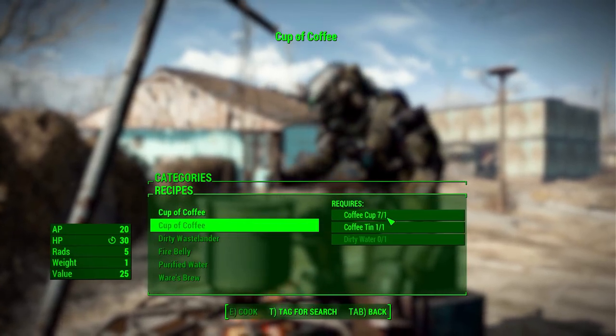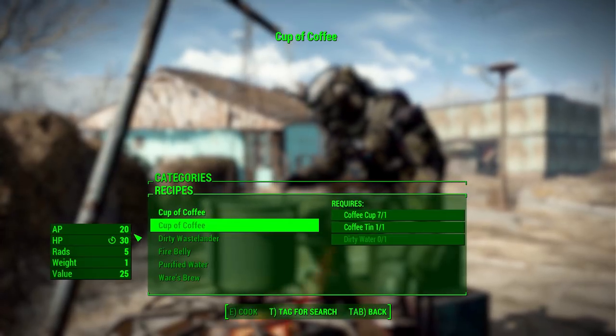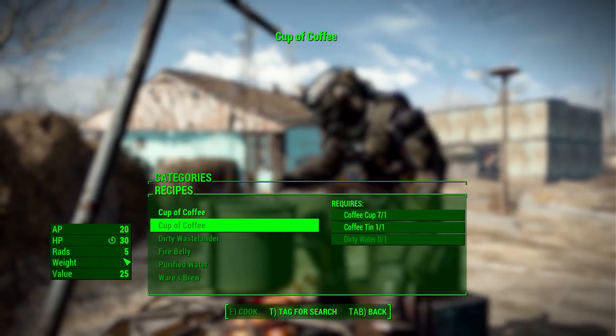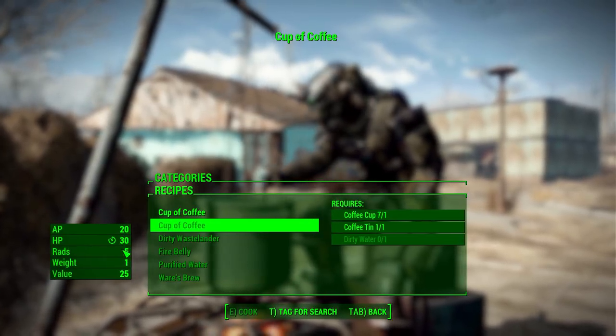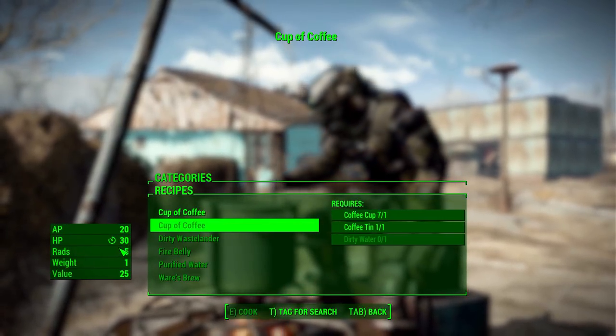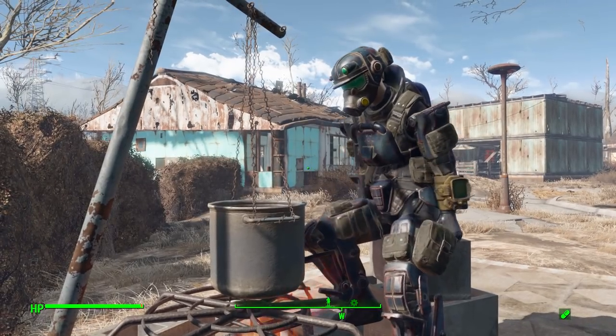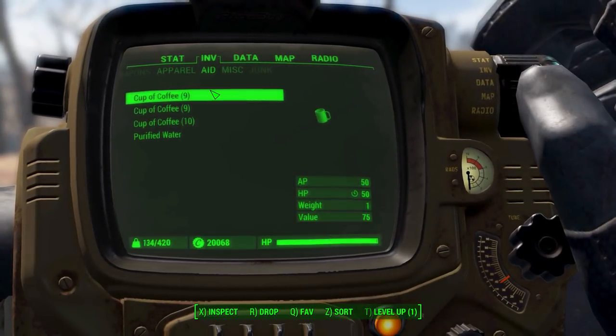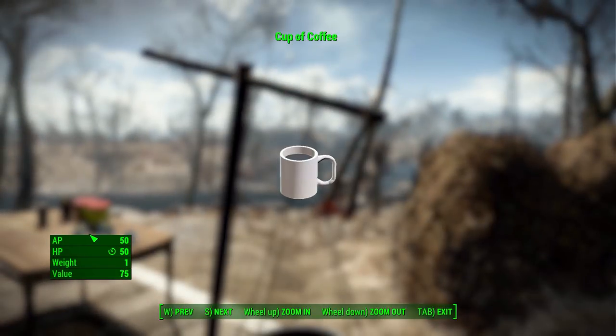The next cup of coffee uses dirty water, a coffee tin, and a coffee cup. This one gives you the same 20 action points but 30 hit points — you actually get a little bit more than with the purified water — but the downside is you're going to get five rads. So it's a balancing act of which way you want to go, and I think that's pretty cool. As for the third cup of coffee, if we pop open the Pip-Boy and head to the aid category, this one gives you 50 action points and 50 hit points at no cost of radiation, and it can only be purchased at the Institute and Vault 81.